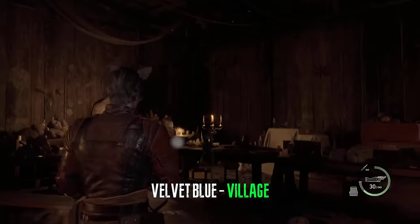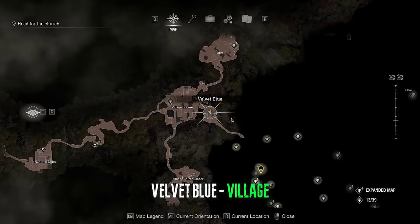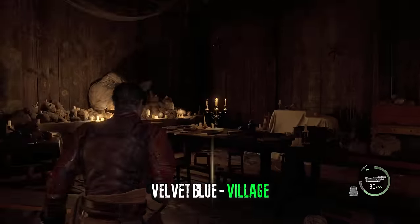Immediately after, we can use the insignia key and go into this building, shoot the silver container, and get the velvet blue.